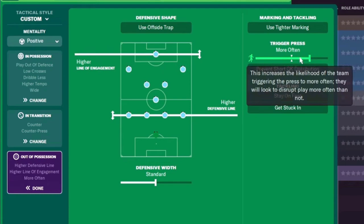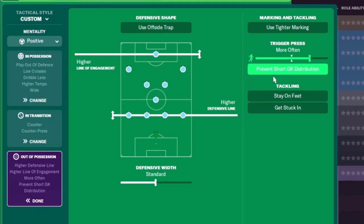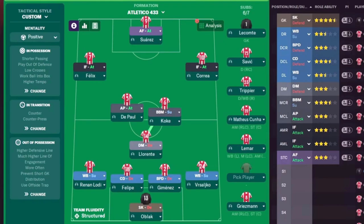Out of possession we'll go high defensive line and a high line of engagement. For trigger press, set it to 'more often' but be ready to drop it back at points in the game — if you go a full game pressing like that your players will wilt. We'll also prevent goalkeeper distribution because we want to win the ball high up the park. What we have is a solid positive 4-3-3 with wing backs providing width, inside forwards and the advanced forward as goal threats, and the advanced playmaker doing creative work.